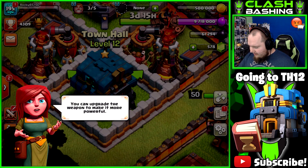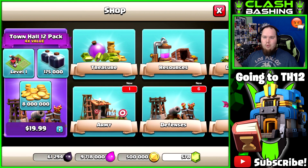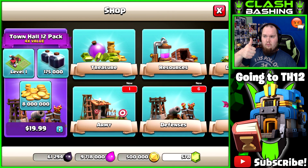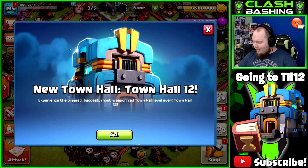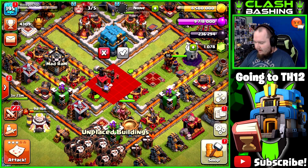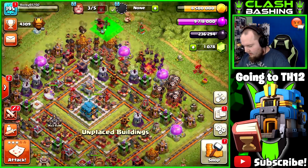Your Town Hall now attacks back — it fires back into the attackers, and you can upgrade the weapon to make it more powerful. Town Hall 12 value pack — let's go! We can get the level one workshop for 8 million gold and 175,000 dark elixir. Let me go ahead and purchase this on my phone. We got our gems — new Town Hall 12. My number one priority was the workshop, but since we had the workshop package, we had to buy it.